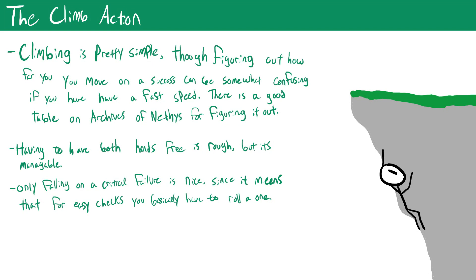You make a roll whenever you're near something you're trying to climb. Regardless of the result, you're flat-footed unless you have a climb speed, since it's awkward to defend yourself while climbing. On a success against the DC you move 5 feet per 20 feet of movement — generally about 5 feet for most characters, with a minimum cap of 5 feet. A critical success lets you move an additional 5 feet. If you just fail you don't fall; falling only happens on a critical failure, where you immediately fall and land prone.